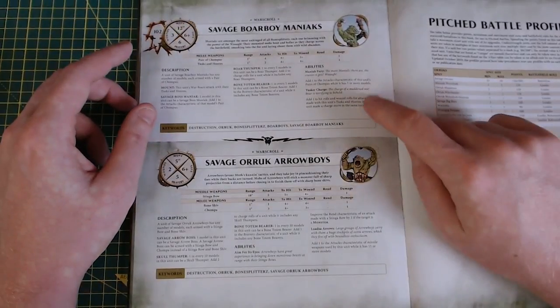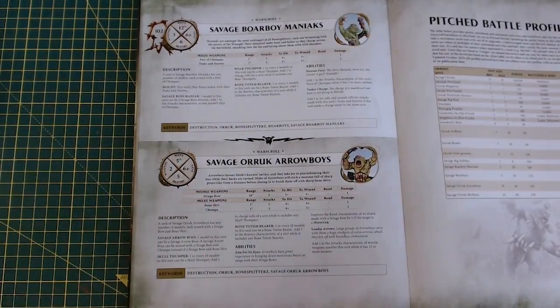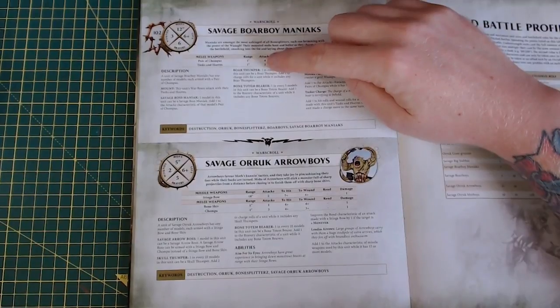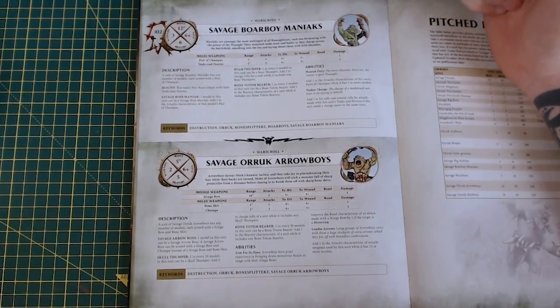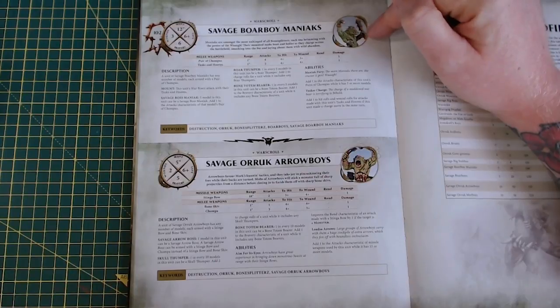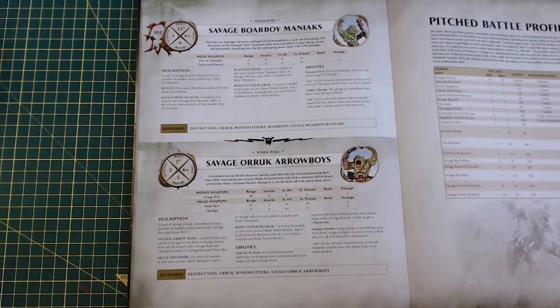The Savage Boarboy Maniacs are what I want to talk about because these are a little bit brutal. They are battle line — Ian ran a unit of ten and I think a couple of units of these could seriously wreak havoc. First of all, you get an extra attack — so you get five attacks if there are five or more models in the unit. Use the command ability and the spell or dance to generate extra attacks on a six to hit — you've suddenly got a unit of ten with fifty attacks, and any sixes to hit are causing an additional two hits.